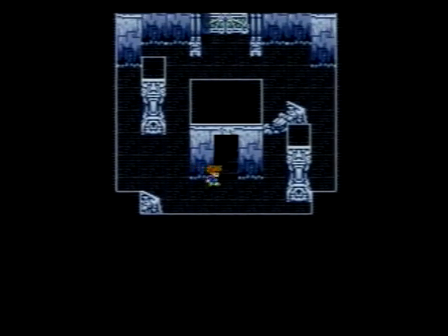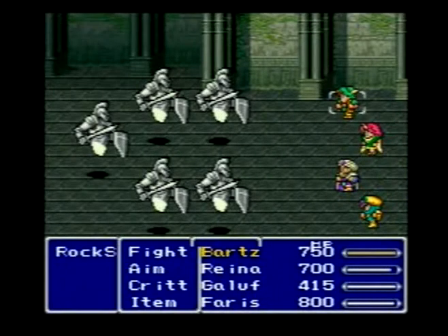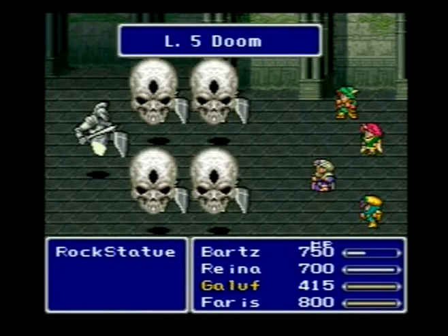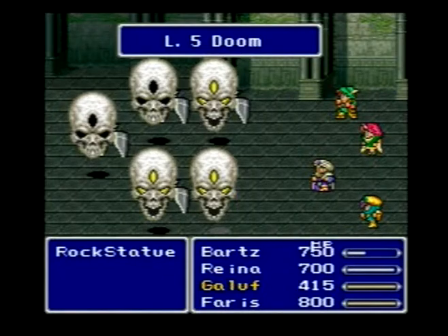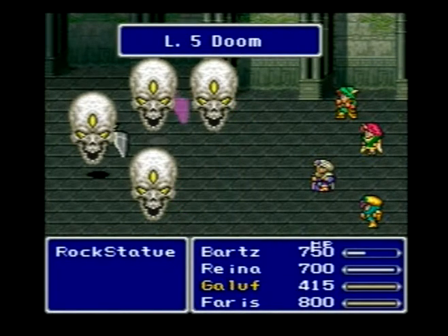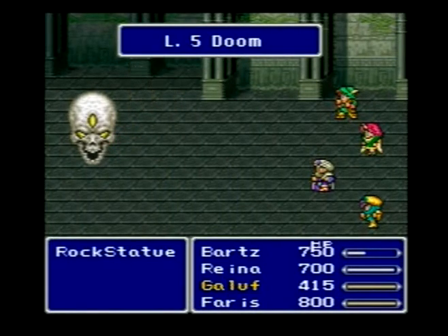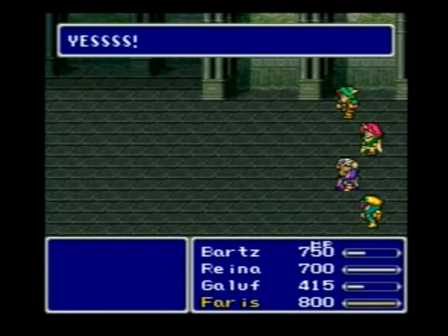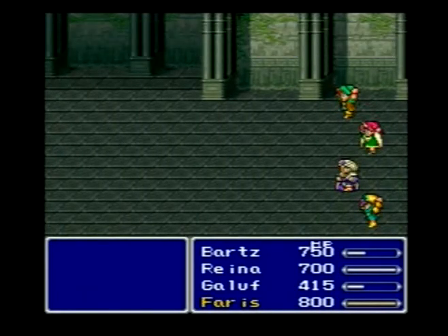Got soft. And I just wanted to show you guys the other formation you can find down here, which is 5 of them. Level 5 Doom works the same here, or softs, or gold needles, or whatever. And 2 gave you 4 ability points, where 5 will give you 8, and over 2,000 gil, and 125 experience — but that's not really all that impressive.